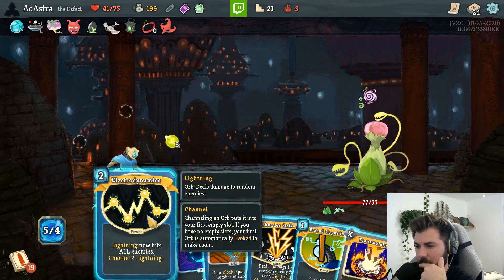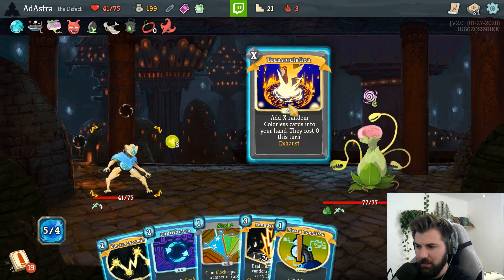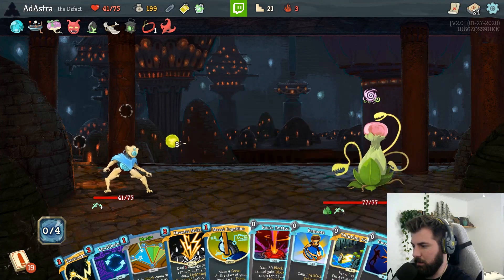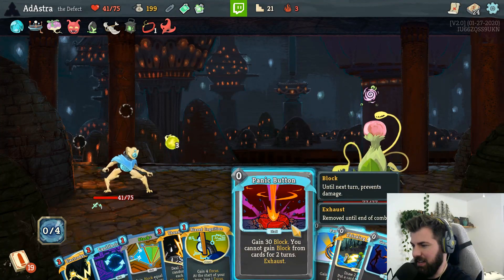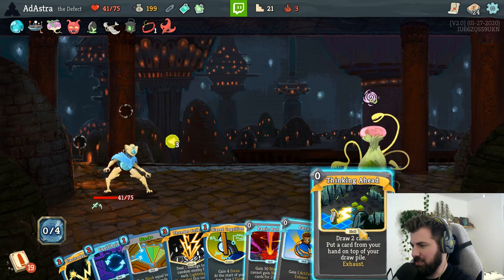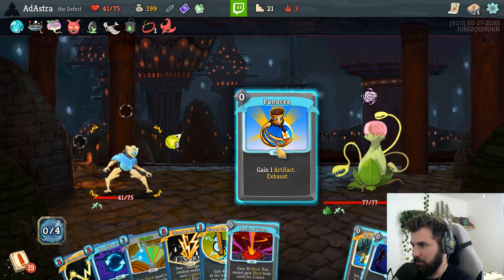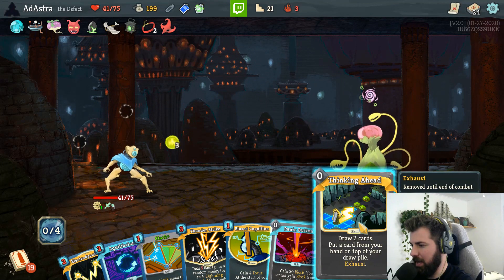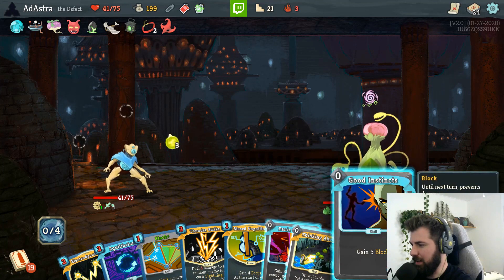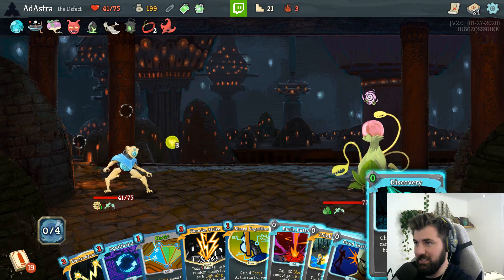None of these are really doing anything for us - let's just see what happens. Gain 30 block, you cannot gain block from other cards for two turns - we're not playing that one. Gain an artifact and exhaust - cool, we'll do that. He's doing a negative effect on me anyway, so that works. Draw two cards, put a card from your hand on top of your draw pile. Gain five block and discovery - choose one of three random power cards to add to your hand, costs zero this turn and exhaust. Let's do this one.